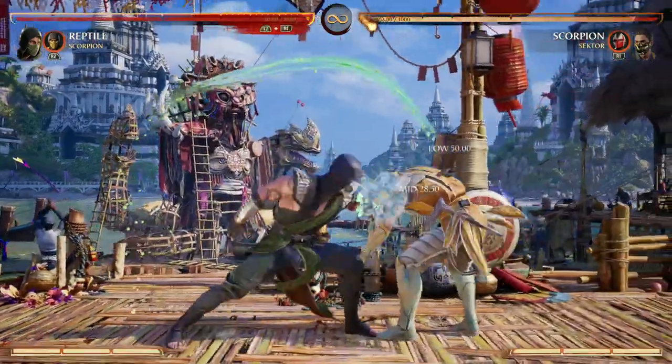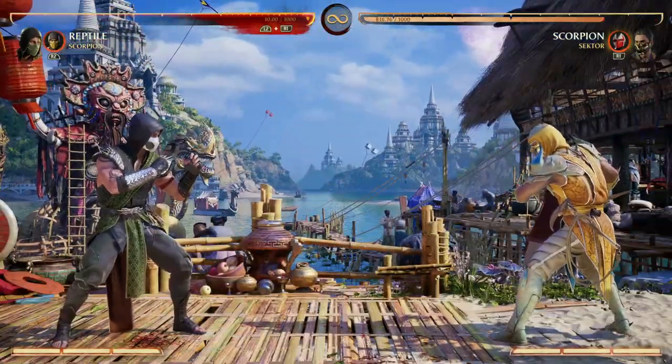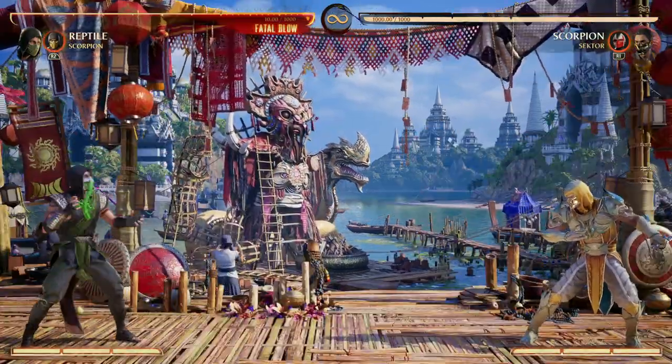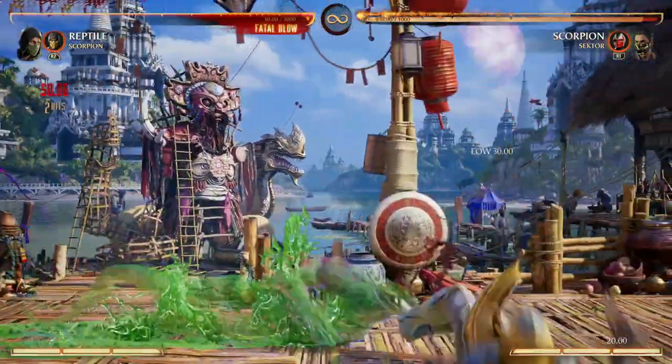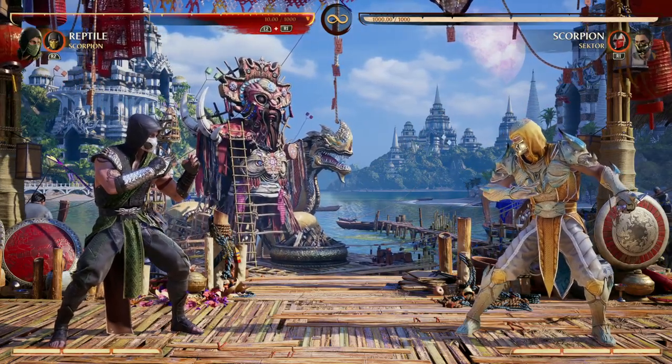So you can go low, hit, and then overhead. It just gives you an option to extend combos and mix-ups. Plus, if you ever need to, you get that full-screen reset that gives you space and time to maybe go invisible and then rush in. No matter what cameo move you're using from Scorpion, it's going to help benefit Reptile in a lot of ways.